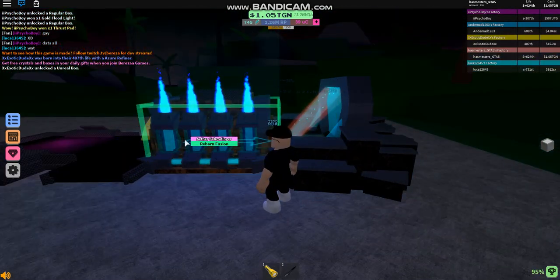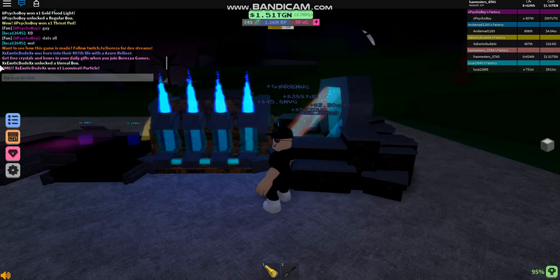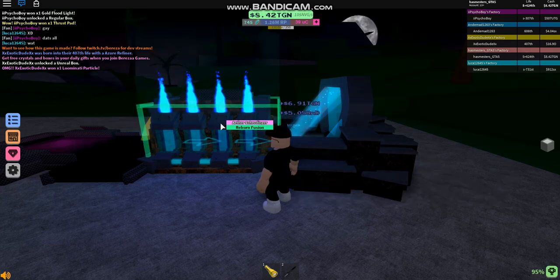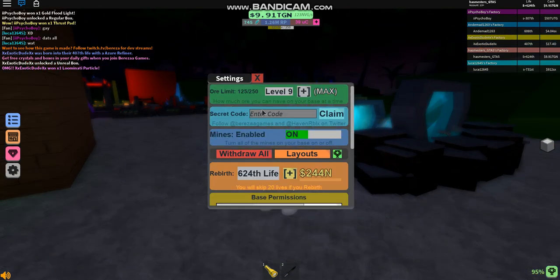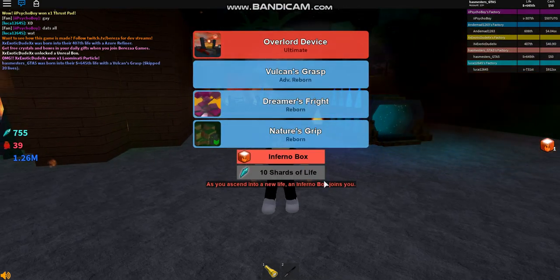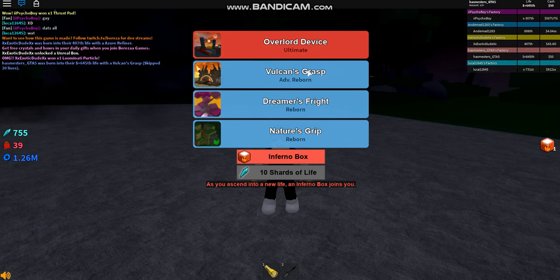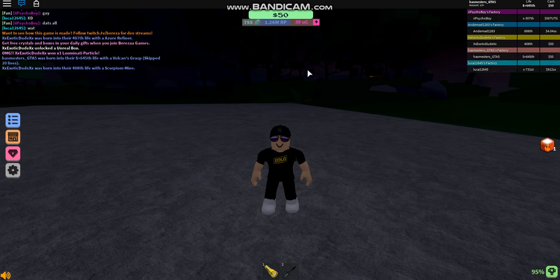The elder screwdriver helps the elder refinery because the elder refinery normally upgrades ore by three thousand. If you add the elder screwdriver you will get six thousand, so it's pretty good and you can skip 20 lives with this — it's really op. Hope you guys enjoyed this quick tutorial, be sure to leave a like and comment. Hope you enjoyed it, bye!